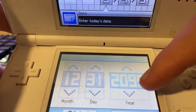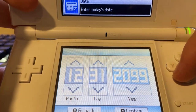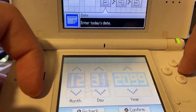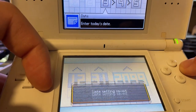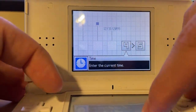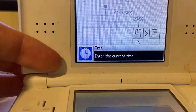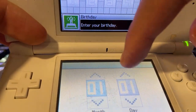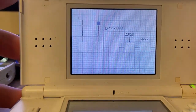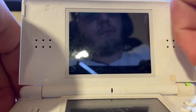Now set the date to the 31st of December 2099. The color, name, and birth date don't matter. Set the time to 23:58 and press confirm. For birth date I'll put the 1st of February — I don't like the sound of the DS bells.